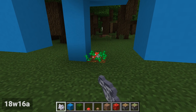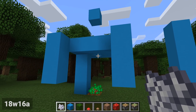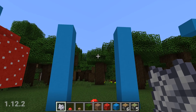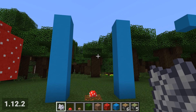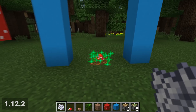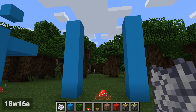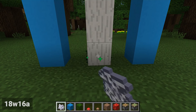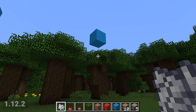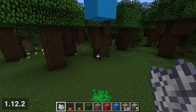Either of these locations will block it from growing in 1.13. Recent versions have introduced super tall mushrooms, but there was no way to force them to grow. This is now possible in the new 1.13 snapshots. Currently, both red and brown mushrooms need a six-high space to grow a five-high mushroom.